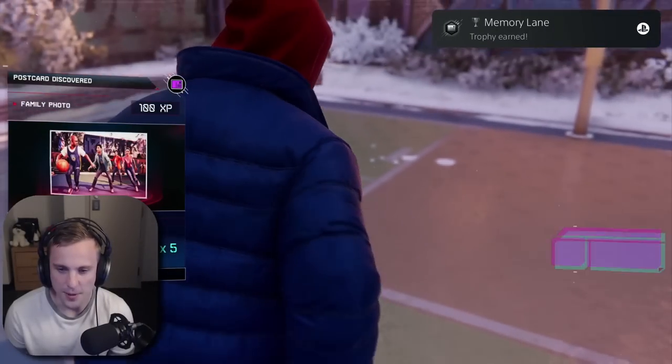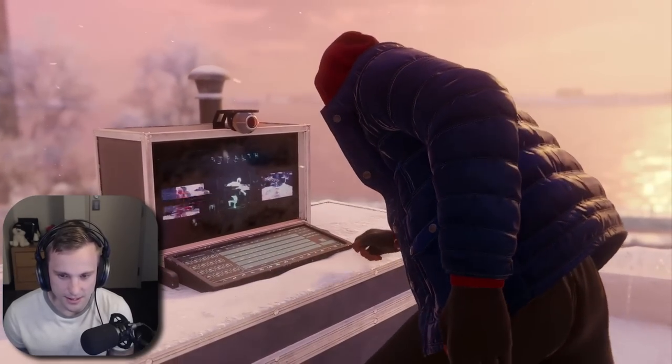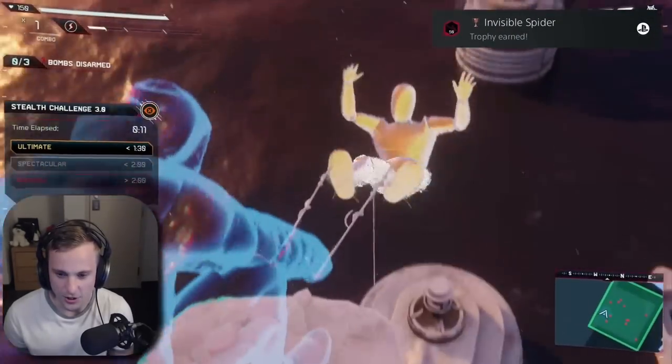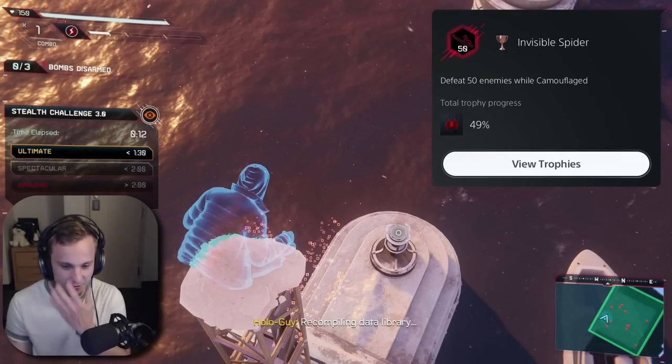There we go. Memory Lane — trophy earned. All right, this is the last stealth challenge I need to get the last skill. Invisible Spider — trophy earned. Defeat 50 enemies while camouflaged.